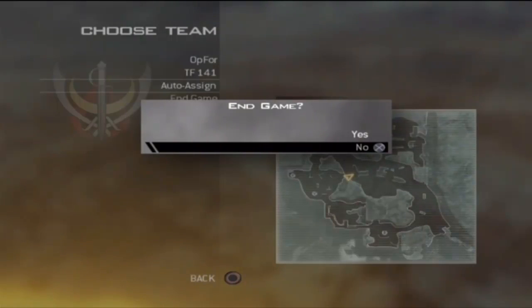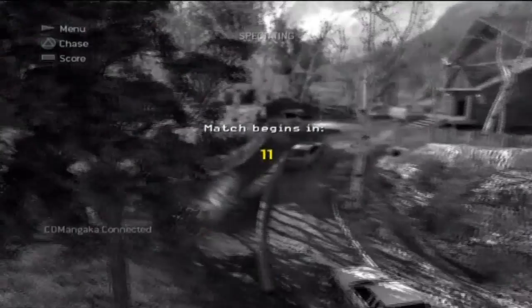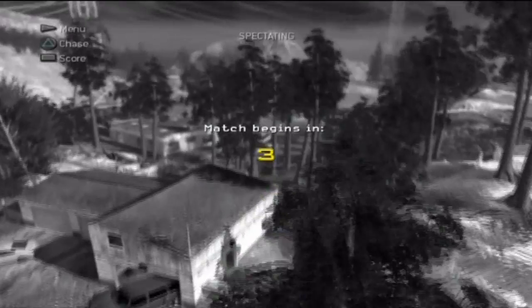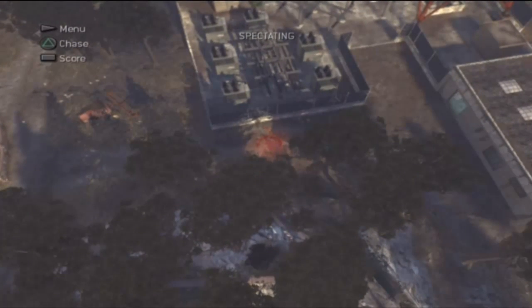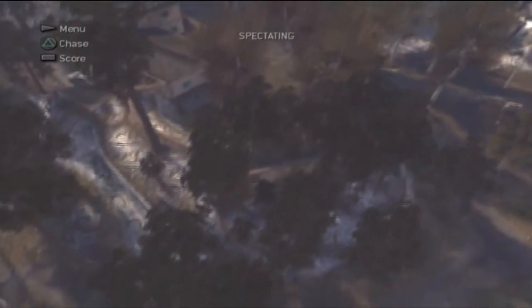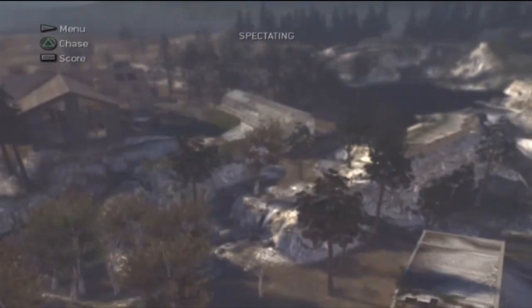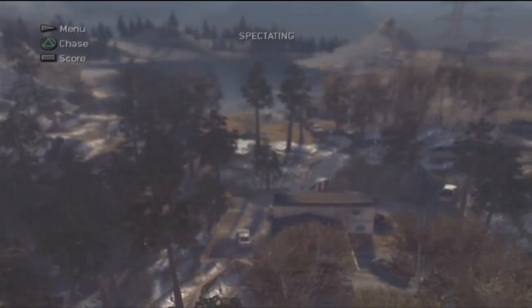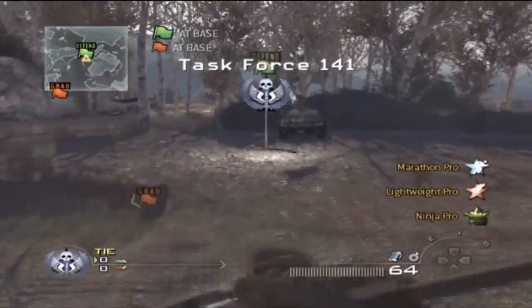Now we're moving on to Estate. Let's take a quick overview of this map. We've got one flag right here — we'll call this the house flag. The other flag is over there; I'll zoom in — that right there is the red flag, we'll call it the power station flag. People with the power station flag have an uphill battle getting to the house. Flag routes include going through greenhouse and over the back, going around the lake outside, or up the middle. Let's spawn in as Task Force again.